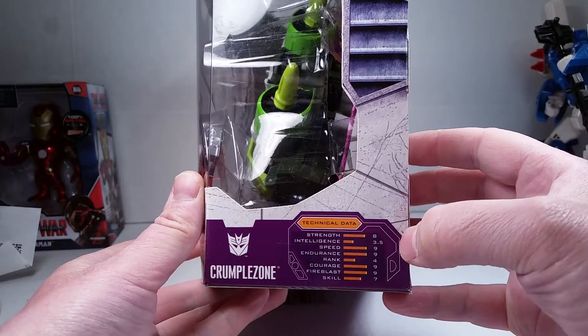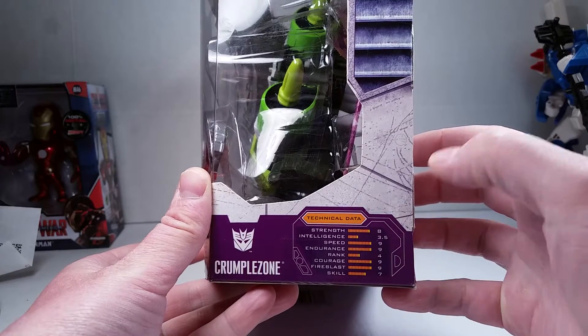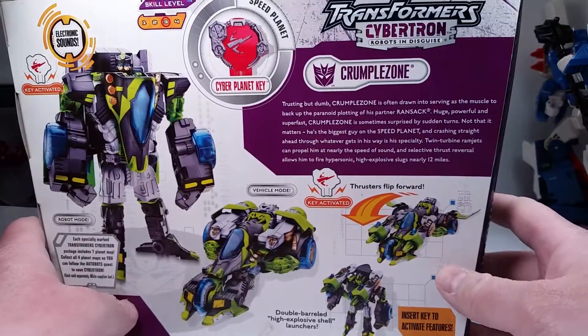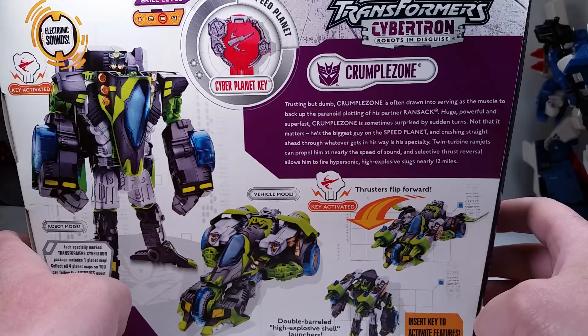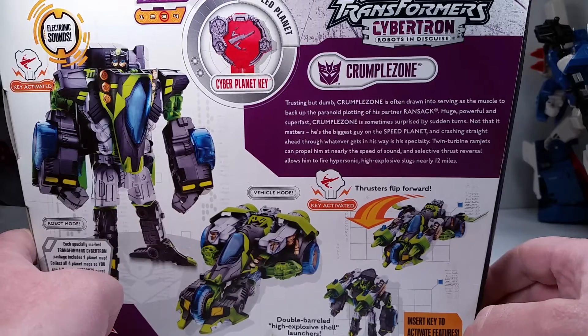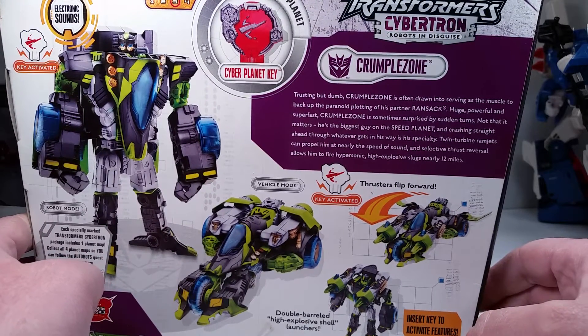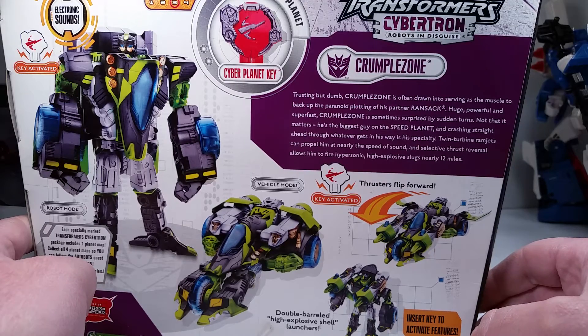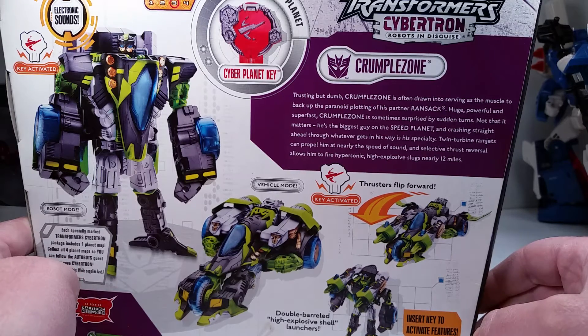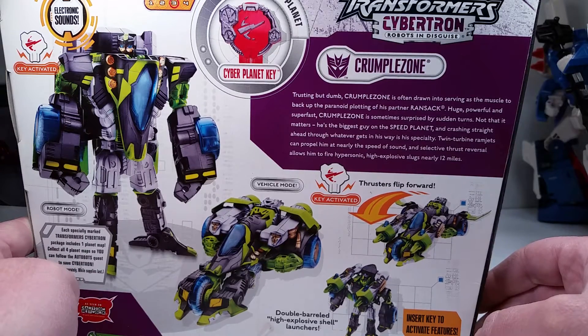He was pretty stupid — he was kind of like the comedic relief in the cartoon. We've got Speed 9, Endurance 9, Rank 4, Courage 9, Spire Blast 9, and a skill set of 7. On the back we have 'Trusting But Dumb.' Crumple Zone is often drawn into reserving the muscle to back up the paranoid plotting of his partner Ransack. Huge and powerful and super fast, Crumple Zone is sometimes surprised by sudden turns. Not that it matters — he's the biggest guy on the Speed Planet and crashing straight ahead through whatever gets in his way is his specialty. Twin turbine ramjets can propel him at nearly the speed of sound, and selective thrust reversal allows him to fire hypersonic high-explosive slugs nearly 12 miles.